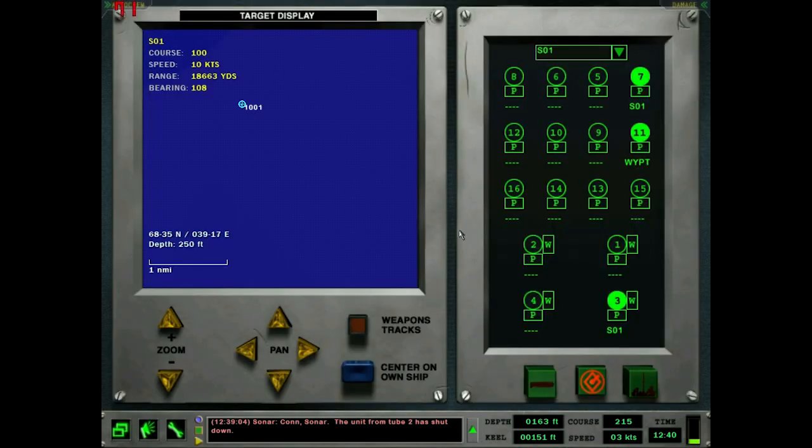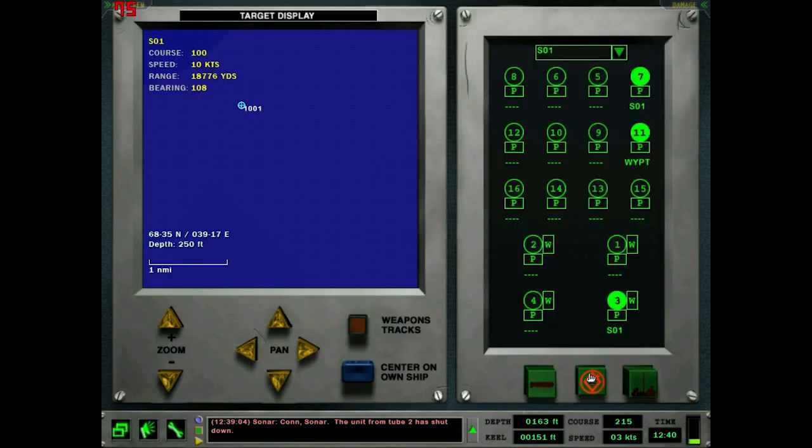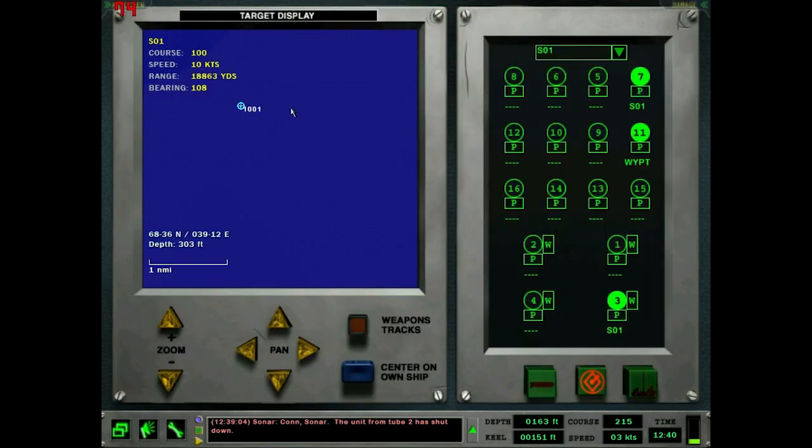I think that's all I wanted to cover for fire control here. I was thinking about getting into the Akula and Kilo weapons in this video, but I'm going to do a separate series for those ships to show the differences between the Akula and Kilo. American subs are a lot simpler on weapons — you basically have four weapons that can do everything. Russian subs have a lot more weapons that can do a lot more stuff, maybe because the Americans have such a sonar advantage in this game that they wanted to give the Russians a little bit of an edge.